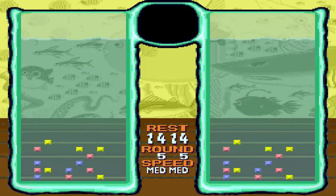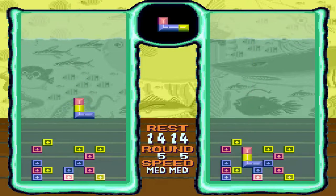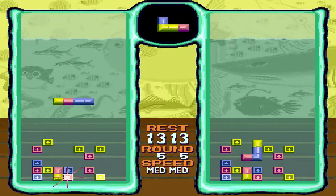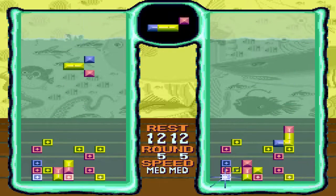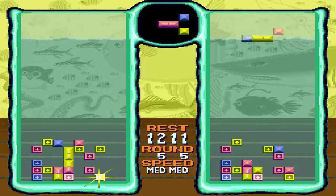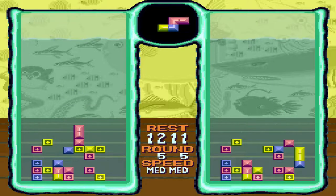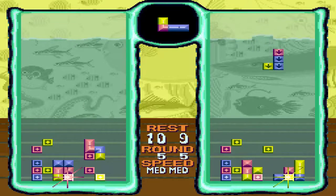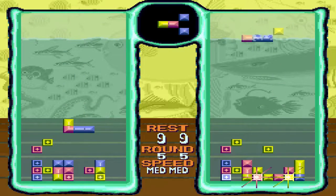Now we've got everybody's favorite Tetris game: Tetris 2 for Super Nintendo. And what do we have at the top? It's a shared next queue — this time it's only one deep. So maybe not as impactful as some of the other ones we've seen, but it is definitely a shared next queue, so it deserves a spot. I'm playing against the computer now, so it's interesting to see how the computer might react — see if they want that piece or not.